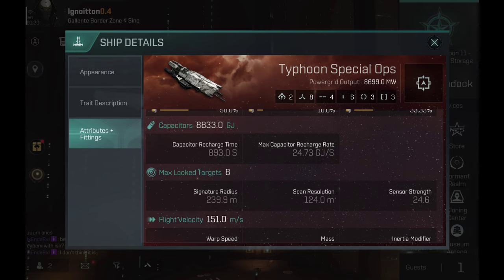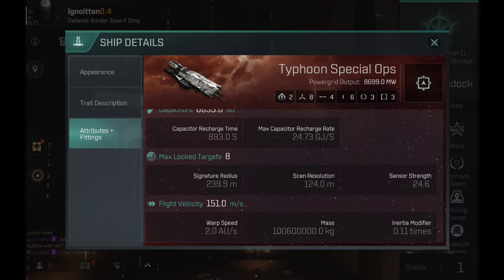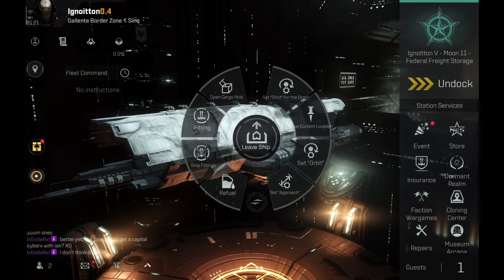This ship can do a shield or armor tank, and by the looks of it, it's designed to be used as a passive tank. We're seeing a push towards passive tank in the game over the last couple months. The capacitor is 8,833 GJ with a recharge time of 893 seconds, and a maximum capacitor rate of 24.73 GJ per second. It can lock 8 targets, with a 239.9 meter signature radius. This ship should also be fast — we'll see how much speed I can get out of it.